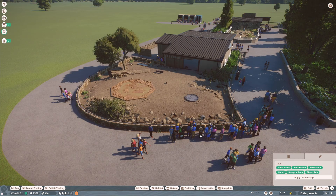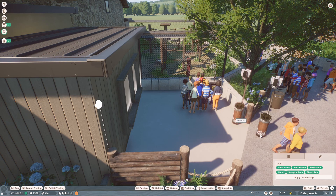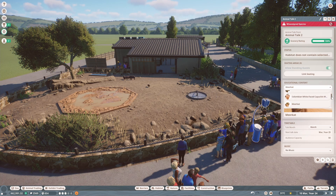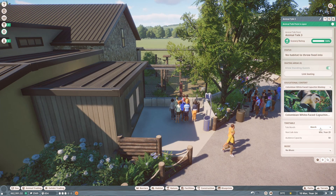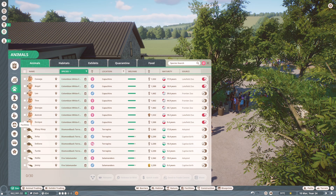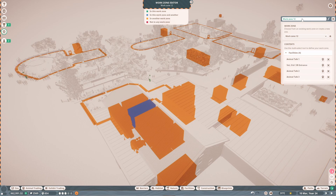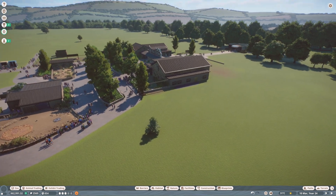We've completed the Europe theme completely - our other researcher can get on with habitats because I really want that one-way barriers research done. I'm going to add some more education talk points. We've got one for the babirusa, one for the meerkats - we could have one here for the monkeys. Our education is terrible at the minute and we want to change that. We now have multiple talk points so we could add another educator work zone.